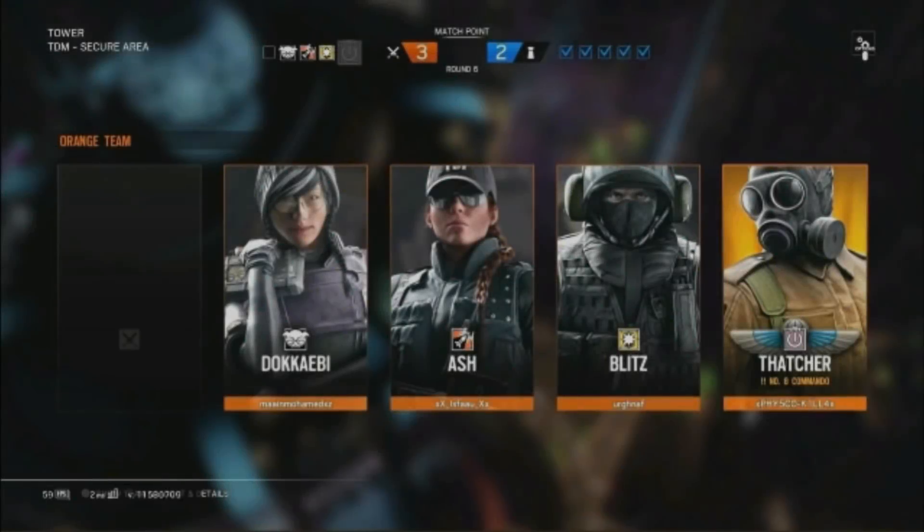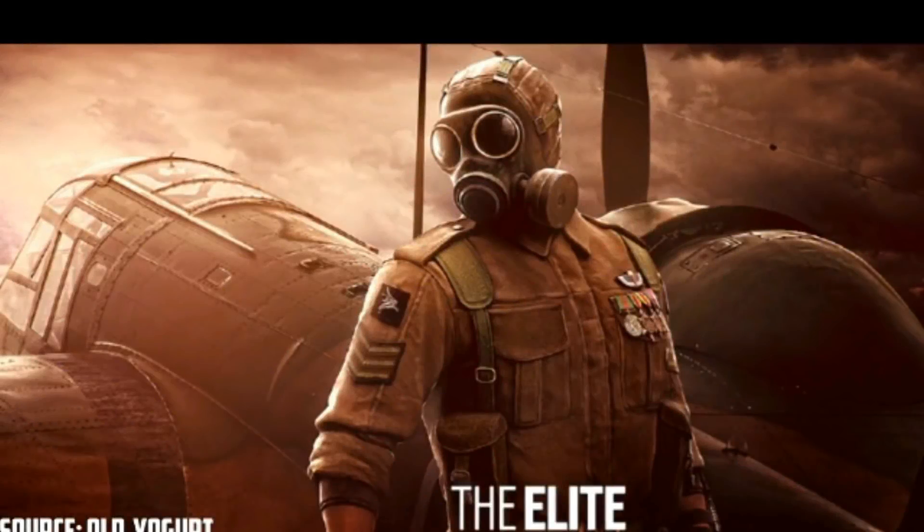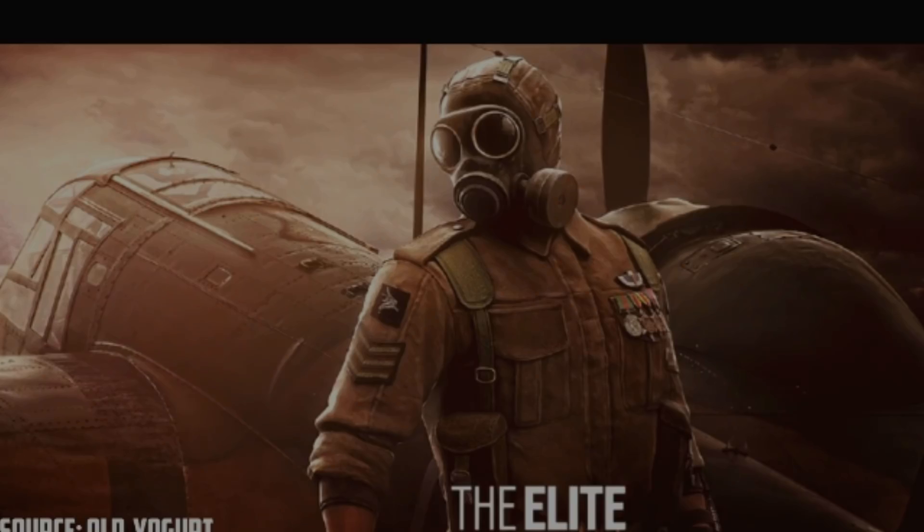Somebody showed that in their game they actually had Thatcher's Elite symbol on PC. So we already knew that there was a Thatcher Elite — we already covered that on the channel a long time ago by Old Yogurt. So it could be possible that this is coming out maybe in the mid-reinforcement or something like that.